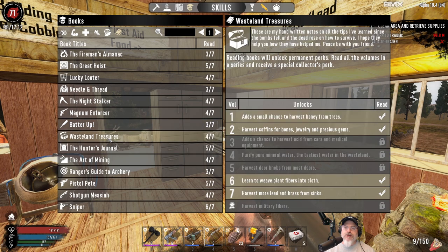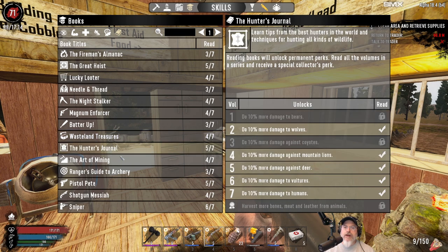I'd like to get Wasteland Treasures number four for the mineral water - that'd be nice. Hunter's Journal - we're pretty close on this one too. Bears and coyotes will yield more bones, meat, and leather from animals, so that'll come in handy. I guess that's separate from the Huntsman skill, which I obviously don't have any points in.